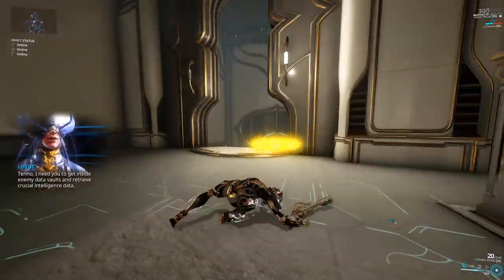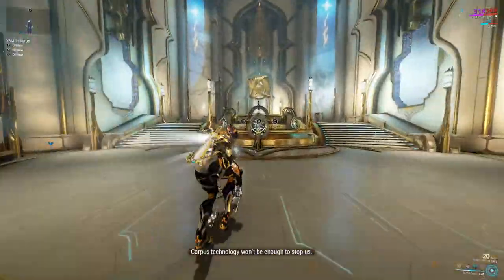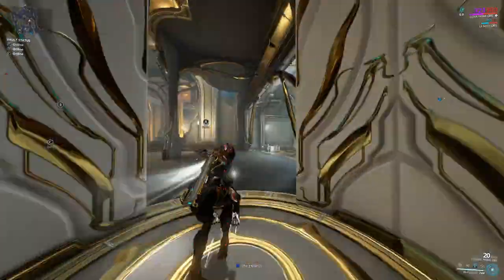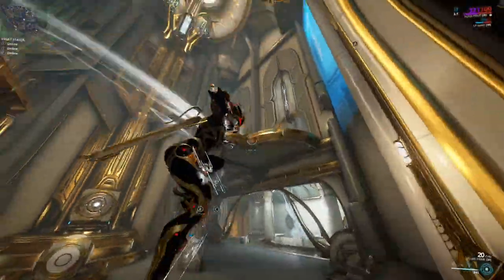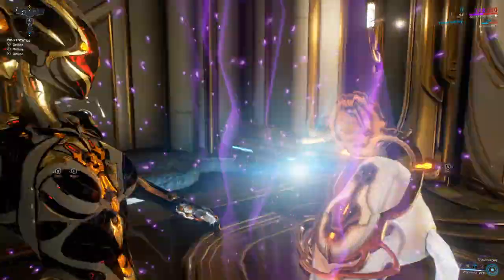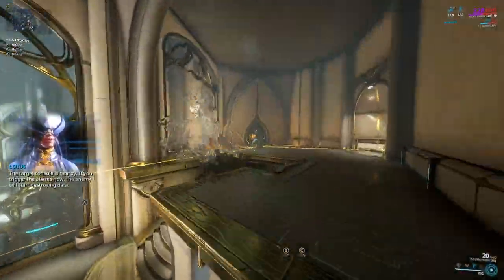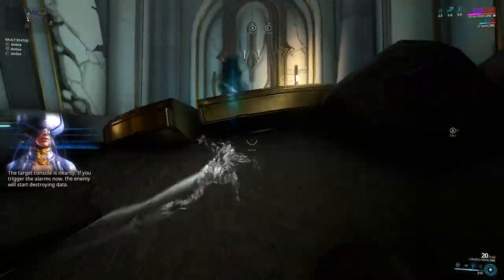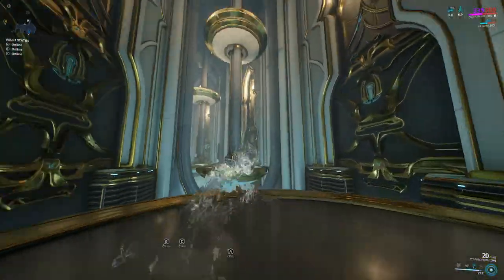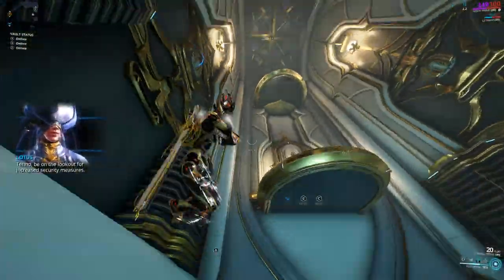In-game: 'I need you to get inside enemy data vaults and retrieve crucial intelligence data. This corpus technology won't be enough to stop us.' A-side. The target console is nearby. If you trigger the alarms now, the enemy will start destroying data. For the speedrun you want to go up. Be on the lookout for increased security measures.